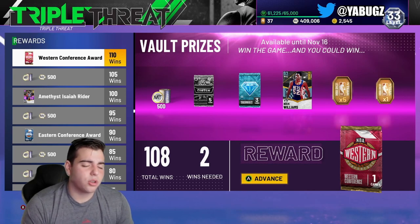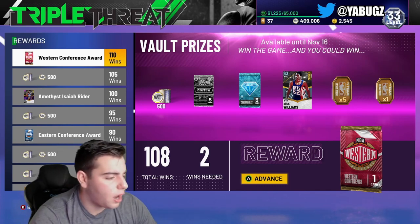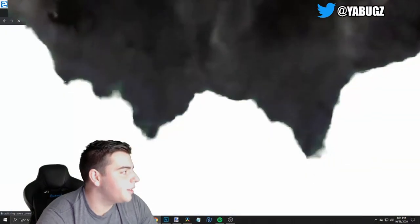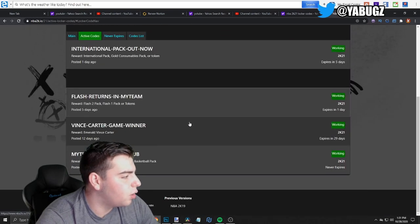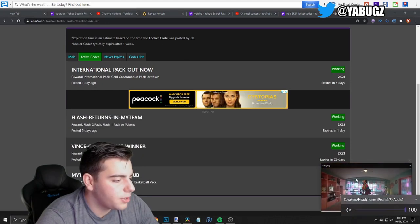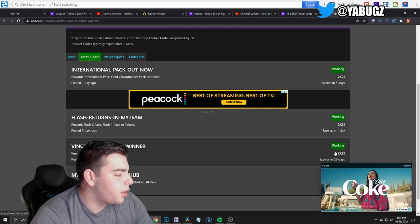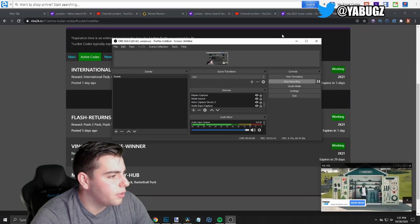All the locker codes will be down below in the description and comment section. So here are the active locker codes — there are four active codes. Here they are: 'international-pack-out-now', 'flash-returns-in-myteam', 'vince-carter-game-winner', and 'myteam-community-hub'. Those are the locker codes, definitely type those in.